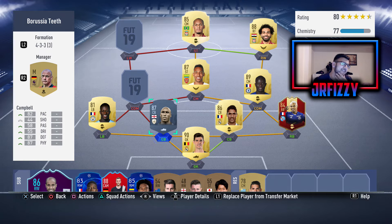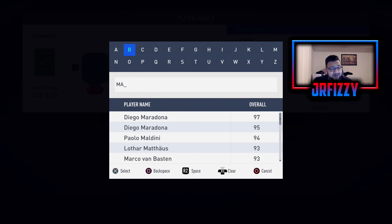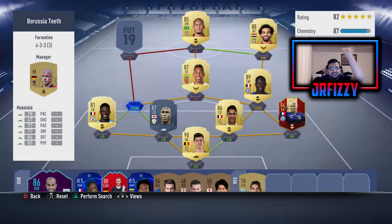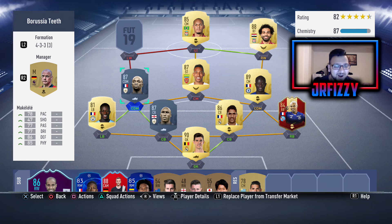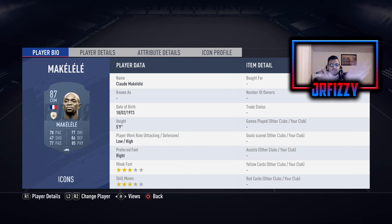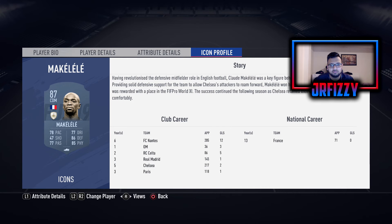So we're going to have Claude — gave away the second icon there. Sol Campbell is our first guy. Our second guy, as I just said, is Claude — you probably know — the centre defensive mid. Claude Makelele. That's what I'm calling them: Claude and Sol. Claude Makelele is going to be our second icon upgrade. Look at those stats — that is everything you want on a centre defensive midfielder. And the best thing is look at his work rates: low attacking, high defensive. That is what you want — an absolute pit bull in the middle of the pitch.